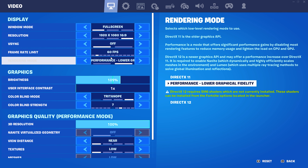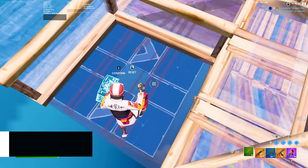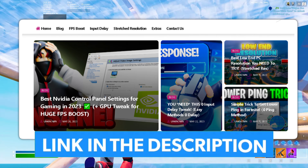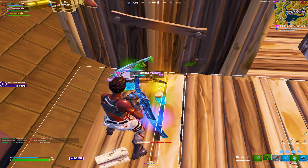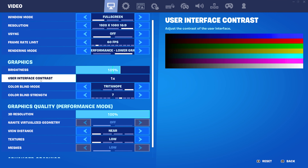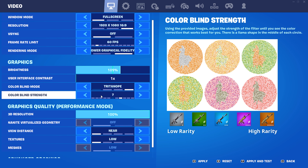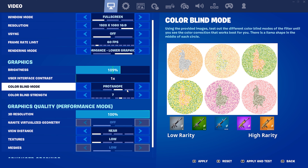For your frame rate limit, I actually put exactly 3 FPS underneath my maximum refresh rate in my game user settings, which you can get from my official website. The rendering mode should be on performance mode if you are on NVIDIA or Intel. If you are on an AMD card, make sure to utilize DirectX 12. For my brightness, I have it on 109%, user interface contrast 1, and my colorblind mode on Tritanope — not Protanope.